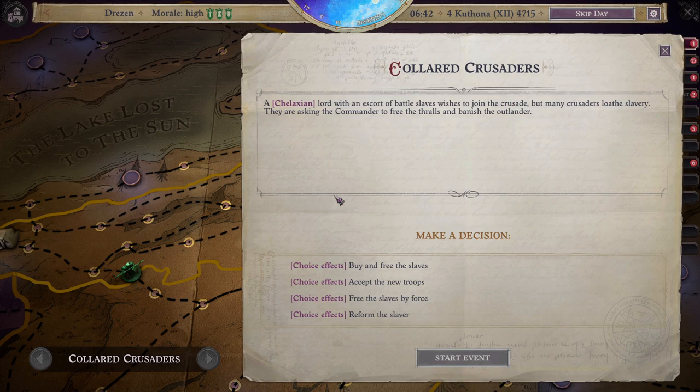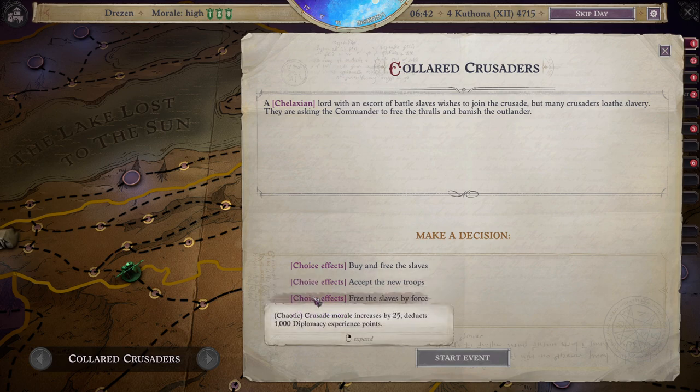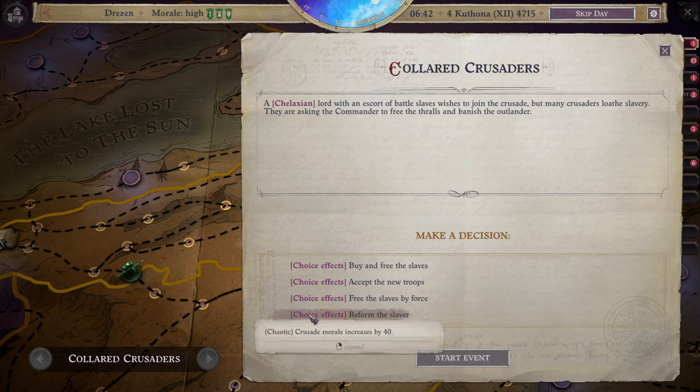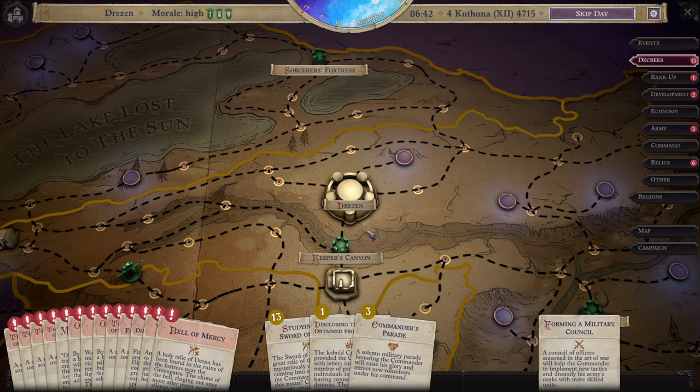Collared Crusaders event: a Chelaxian lord with an escort of battle slaves wishes to join the crusade, but many crusaders loathe slavery and are asking the commander to free the thralls and banish the outlander. I'll go with reforming the slaver. When the commander ordered it, the Chelaxian went on a long foray with his fighters. The hardships of the journey made him see his servants as mortals just like himself. A talk with the commander filled him with hatred for slavery — he released his soldiers, returned to Cheliax, and became a true friend of the crusaders. Obviously the best option.